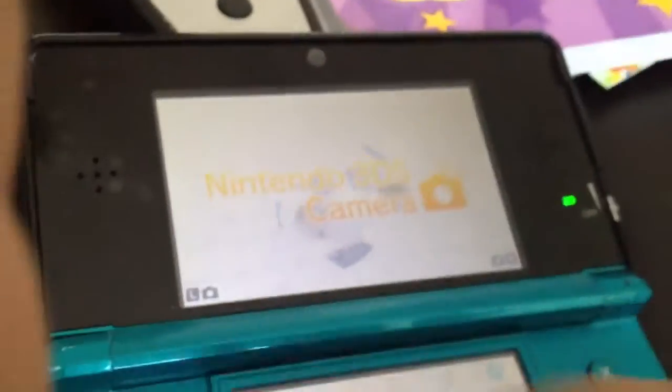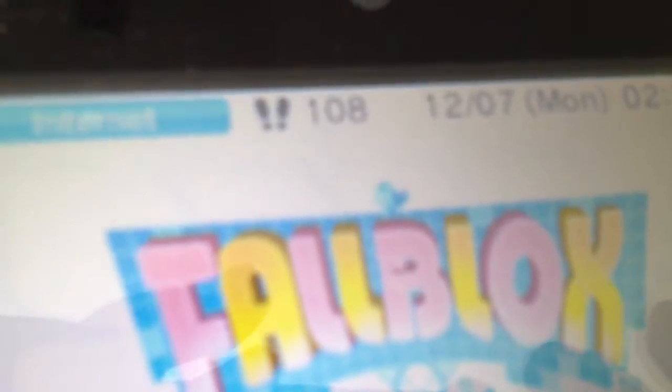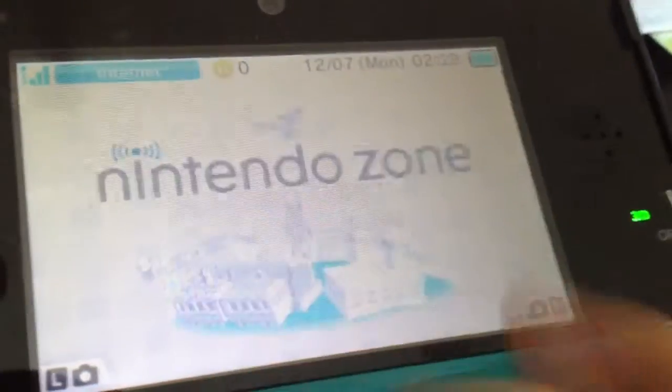Hey guys, just leaving this video showing how to get more play coins — the glitch. So I've got 108 steps, so that would have given me one coin.